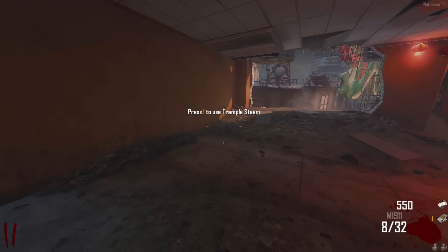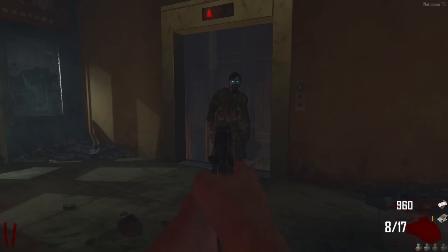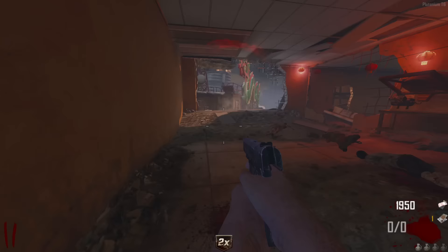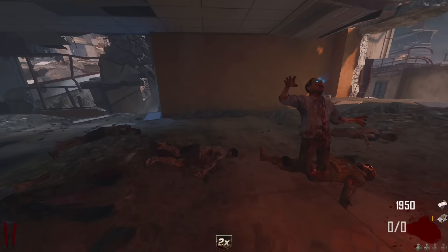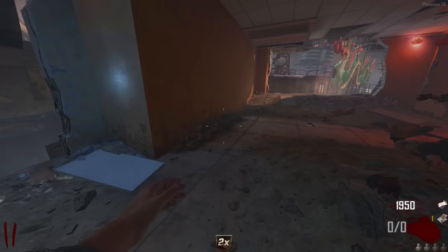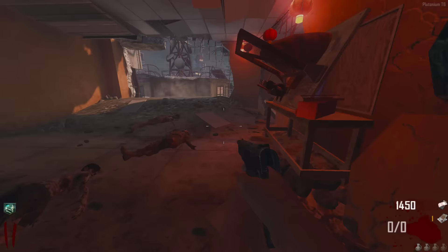Heading back up to the top to take the elevator all the way down to where the power switch is — that's the next step. I'm hoping this easter egg won't take super long. It's less glitchy than the Maxis side, especially on solo. The Maxis solo side has an issue where the Trample Steams won't get placed correctly. On the Richtofen side, you just launch zombies at the tower, which can't really go wrong. Hoping for good luck with the elevators.